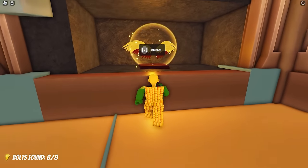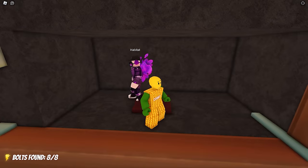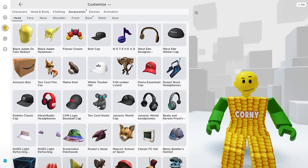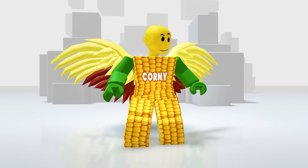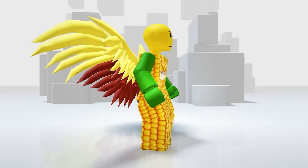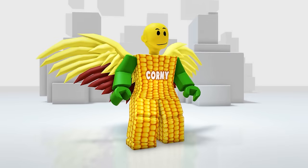Now let's go ahead and claim it. Now let's check the wings in our inventory. In your accessories, then the back. Here it is. It looks big and the design is so cool. Plus the yellow really fits me well. And now — Corny with wings! Will you get this?